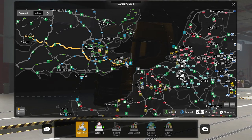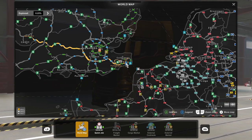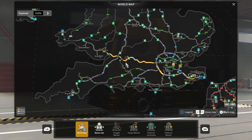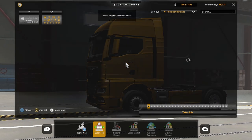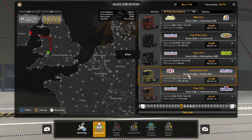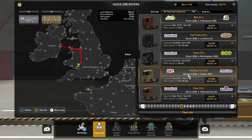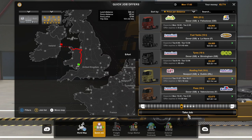Ladies and gentlemen, boys and girls, welcome back to Euro Truck Simulator. This is episode 3 and in the last episode we travelled from Dover all the way over to Newport. Now in this episode we'll be taking another job — we're going to take this one from Newport to Dublin in the Republic of Ireland.